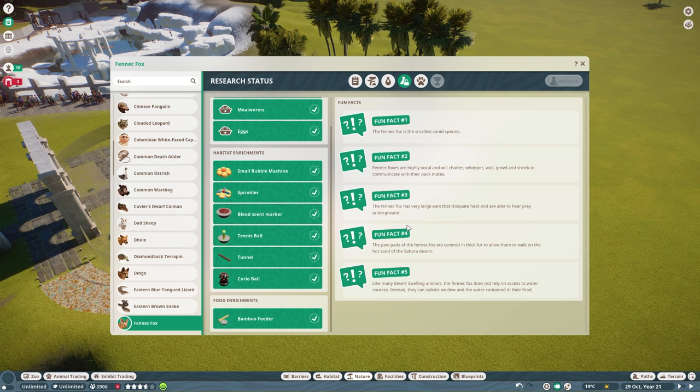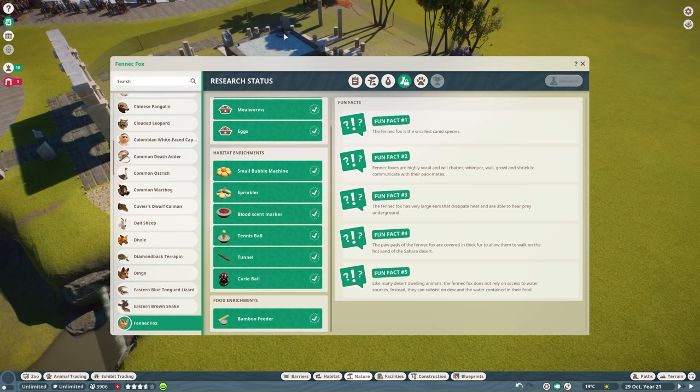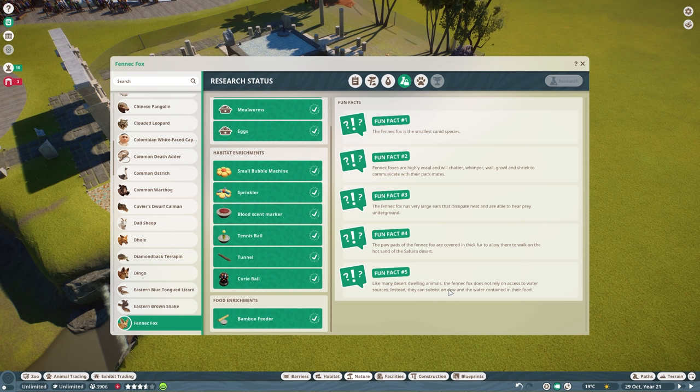Fun fact four: the paw pads of the fennec fox are covered in thick fur to allow them to walk on the hot sands of the Sahara Desert. Fun fact five: like many desert-dwelling animals, the fennec fox does not rely on access to water sources — they can subsist on dew and the water contained in their food. The game says that, but I'm sure they'd still prefer access to water.